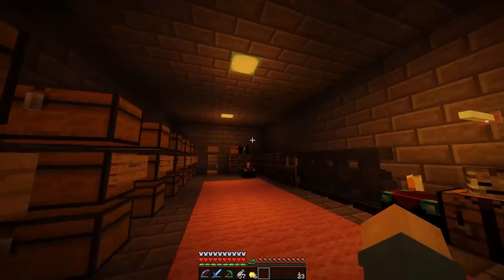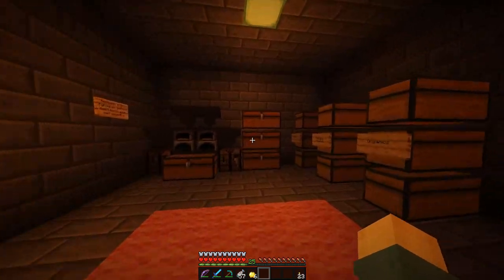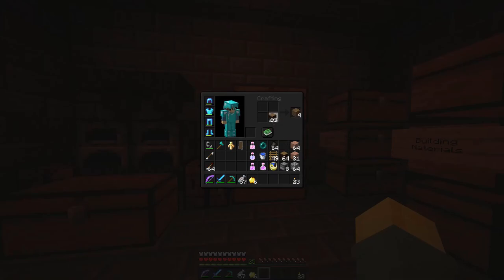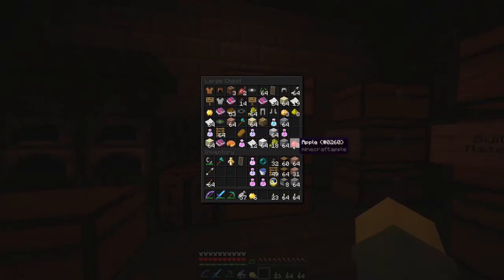We're not too far away. We only have two more branches and two more boxes of parts to collect. First thing I want to do is get more coal going, and we'll get two more stacks of torches by doing that.